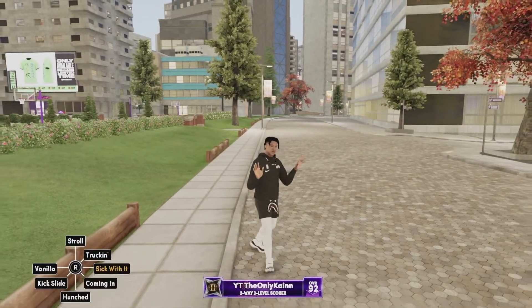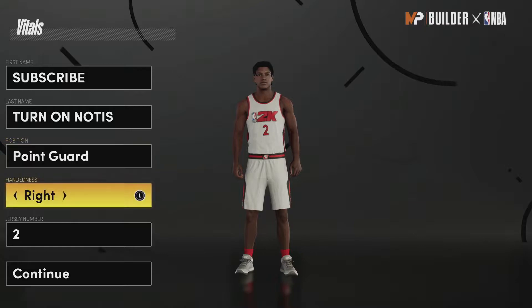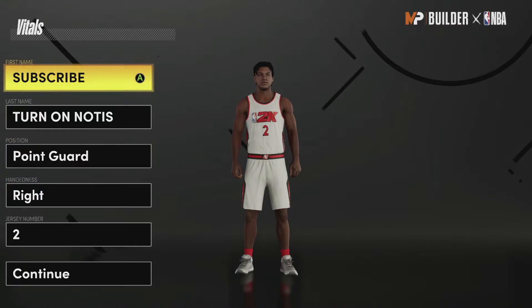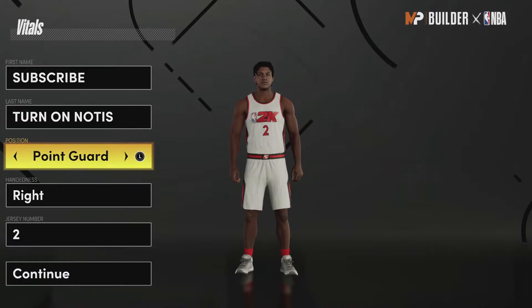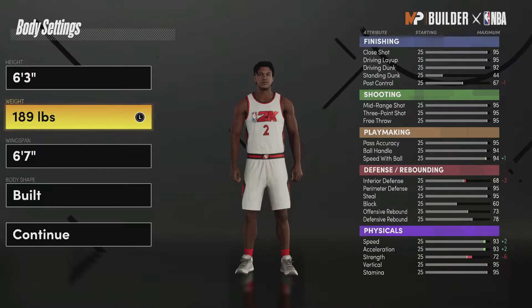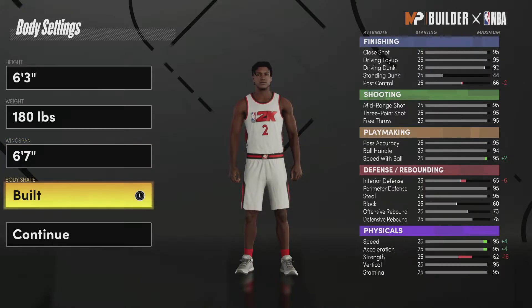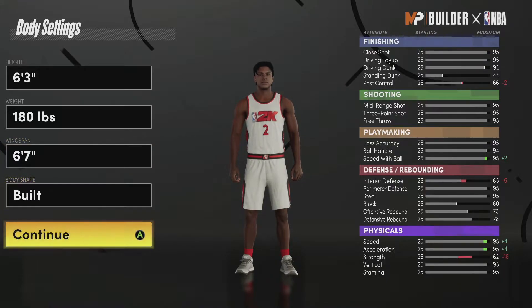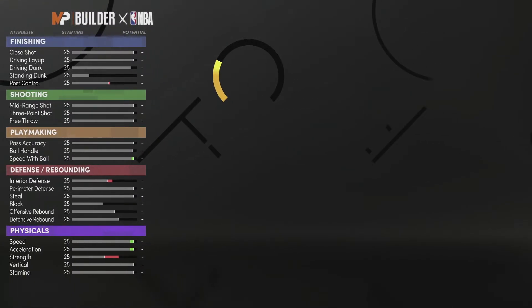Alright, so for this build you're going to want to make the position point guard. Jersey number does not matter. Make sure you guys subscribe if you have not already because I'm going to be giving you guys the best guard build. For this point guard build you're going to want to make the weight 180 — make sure you make it 180. Leave the wingspan how it is, and for body shape you can go built or slight, but I'm going to make it built for this video.